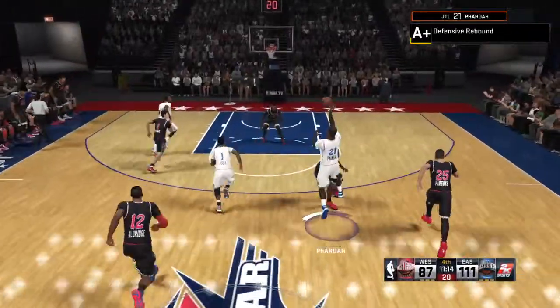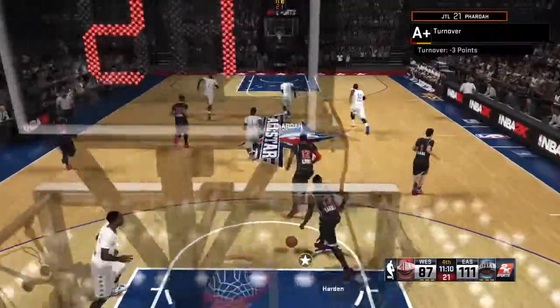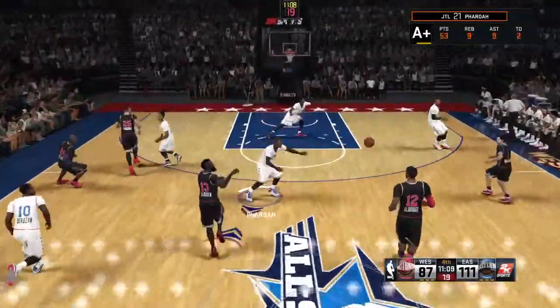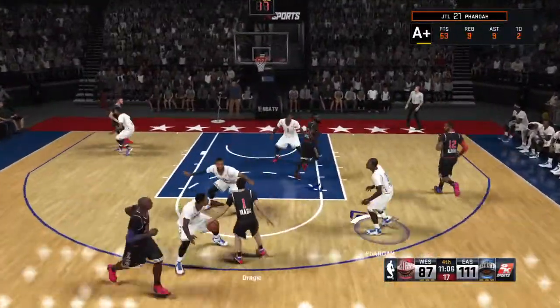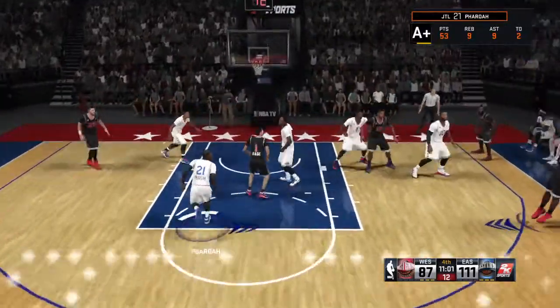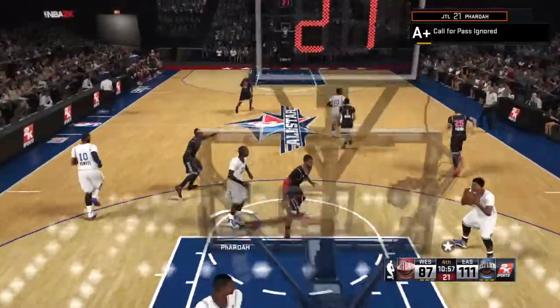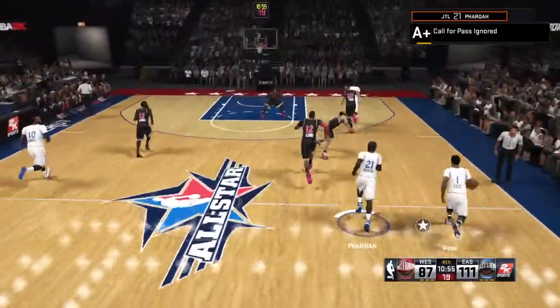Now the East All-Stars with it and he's going up for the alley-oop. Oh, and they get in the way of the alley-oop. Good play defensively. Dragic with it. Now Monroe defending. Dragic kicks to Kobe. Off target from three-point range. Kind of rare to see him come up empty on a wide open look.